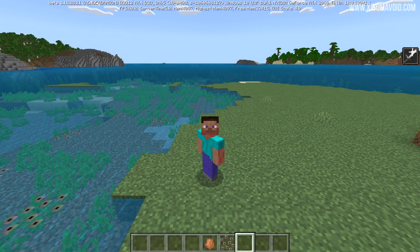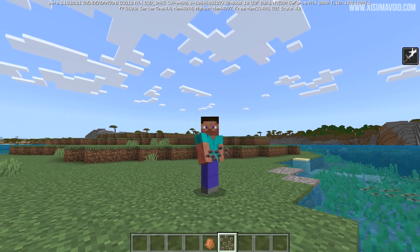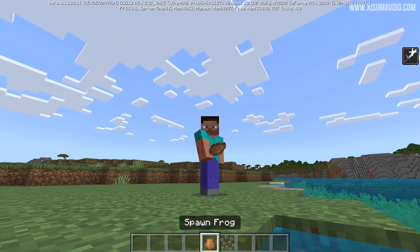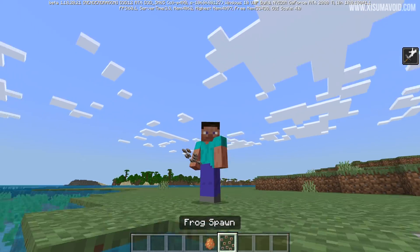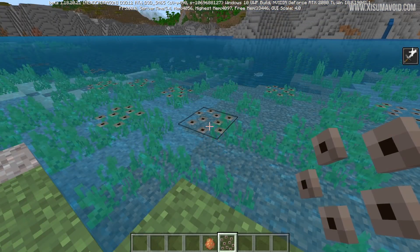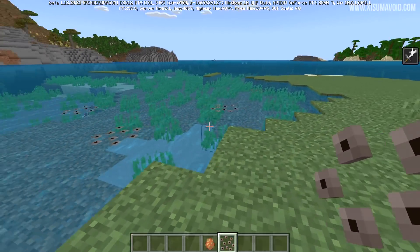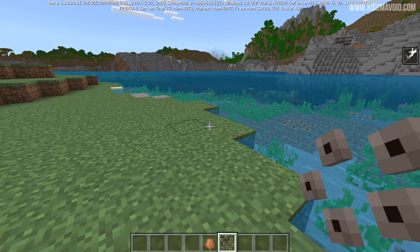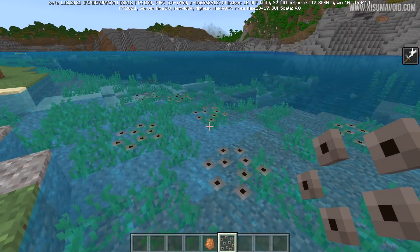Now, what was previously known as frog eggs has been renamed to frog spawn, probably to avoid confusion with the spawning egg which is called spawn frog. So now we have spawn frog and frog spawn — not sure if that's more or less confusing. The time it takes for frog spawn to hatch into tadpoles has been increased; previously it was around 30 seconds to a minute.